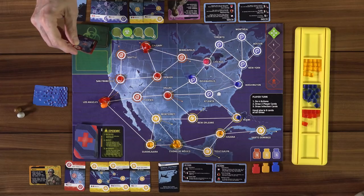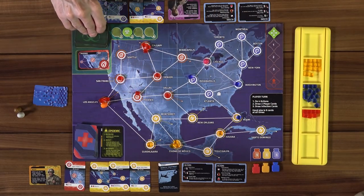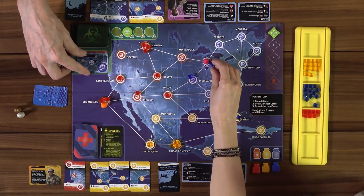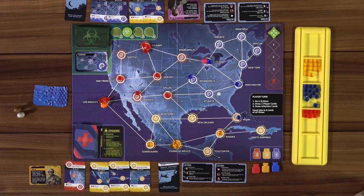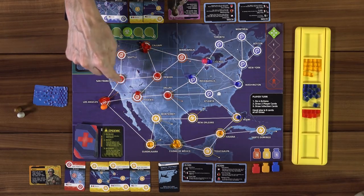We could play One Quiet Night now. Two infection cards come out: Phoenix gets one cube, and Chicago gets one cube. Lucky. Now where do I need to go? Mexico City is frightening. I can't get there quickly — I only have New Orleans, Santo Domingo, and Guadalajara cards, so it takes two actions just to get there.